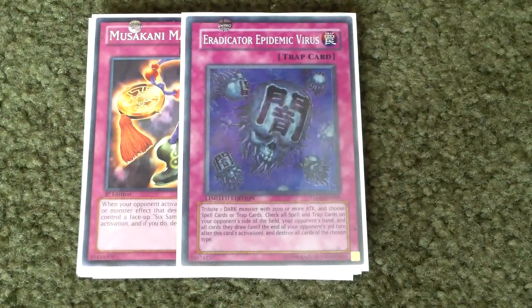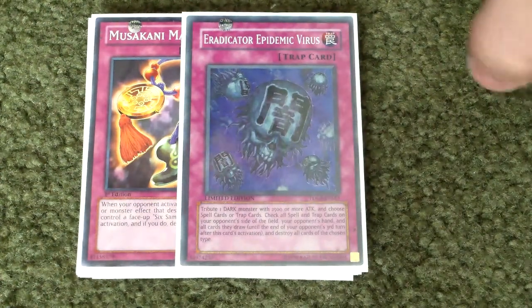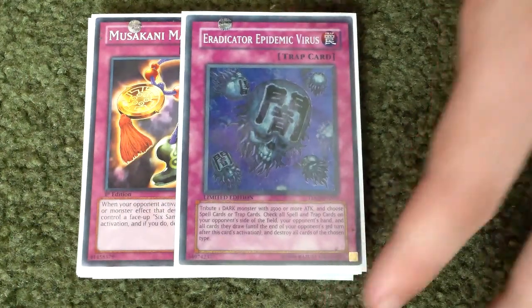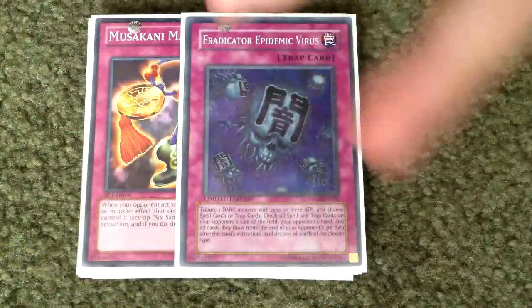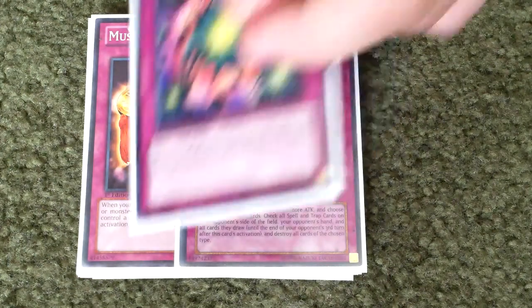And then my three favorite cards are Eradicator Epidemic Virus, because somebody at my school plays Creature Swap — and because I have Barkeon, he had three lower attack monsters and basically played that, taking my Barkeon and swapping it for a lower level monster. So I play this just to stop spells or traps. You guys are probably thinking I don't have any Darks in my deck since it's all Fire or Earth, but don't forget about the Extra Deck — I can basically use it from my Extra Deck too.